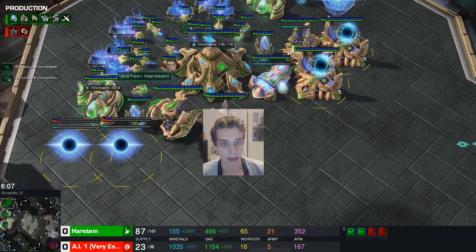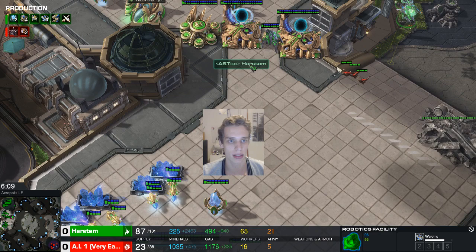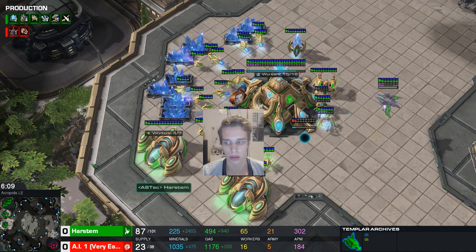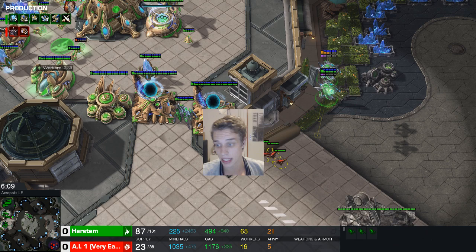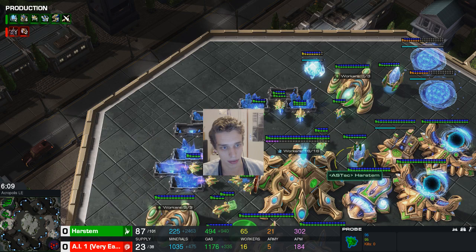There are a couple of composition options. Against roach-hydra-lurker or heavy roach-hydra, continue immortal production. Against hydra-bane, ling-bane, or ravager-ling-bane, get one or two immortals, go up to ten gates, and go hard into storm and archons — a high archon and high templar count handles banelings. Against lurker with big roach counts, you really want extra immortals. Against roach-swarm-host, three or four immortals makes sense. For mutas, chrono boost phoenixes and get a battery in every single base.